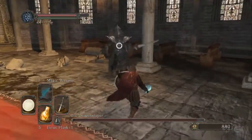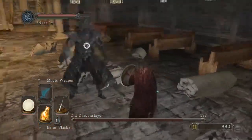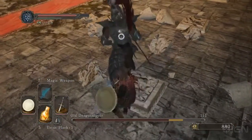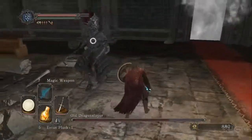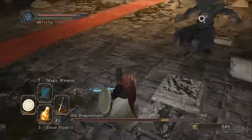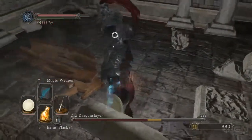The old Dragonslayer in this one is tamer and easier to deal with, and that is because he has a glaring weakness: he is right-handed. Most of his attacks are thrusting-based — he thrusts forward from his right hand, meaning his left side is often left exposed, and it's very easy to dodge his attacks.